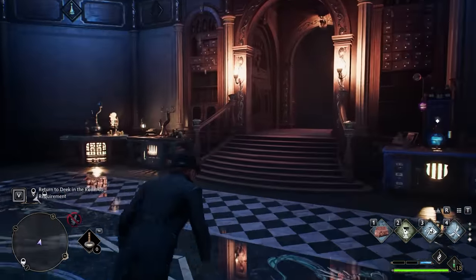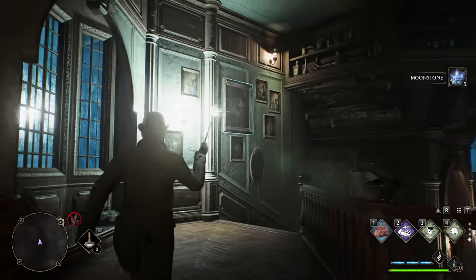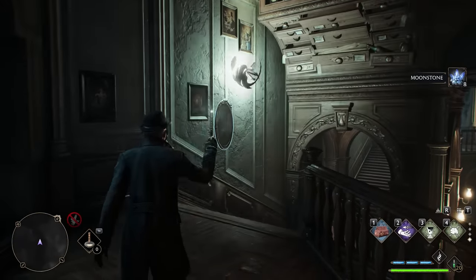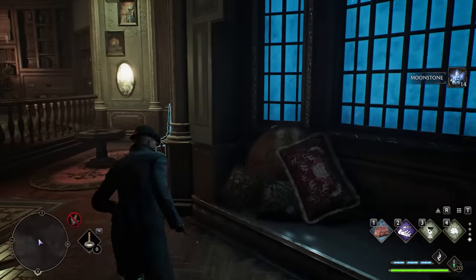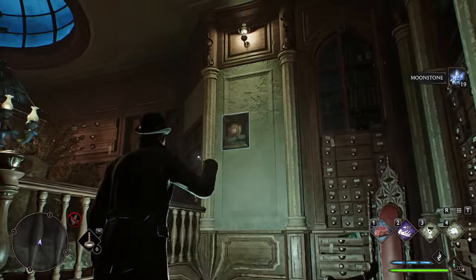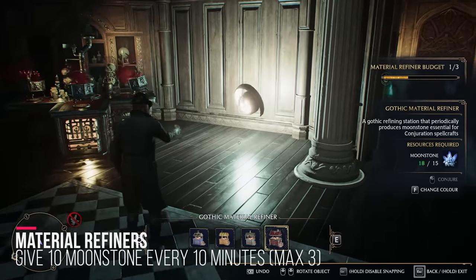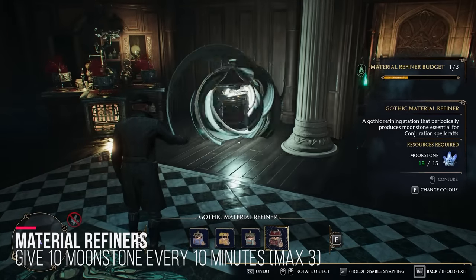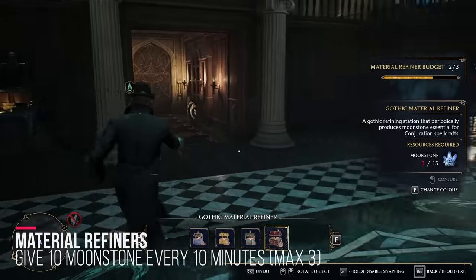Once you get to your Room of Requirement, initially you unlock the room on the left. One of the first things you want to start doing is use your Remove Tool. The game gives you a Remove Tool so that you can remove certain items if you place them down and get Moonstone from them. Use this on all the wall items and all the floor items — it's going to give you about two to three hundred Moonstone total.